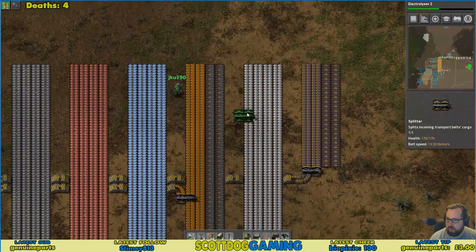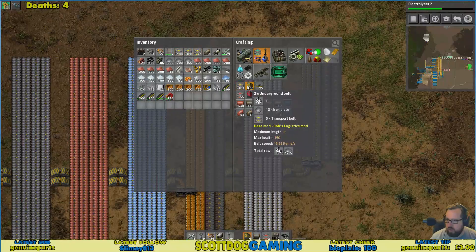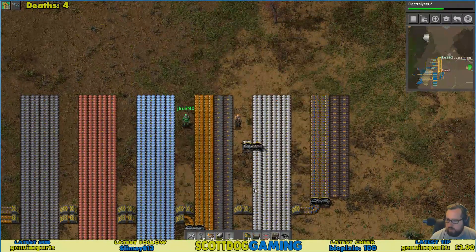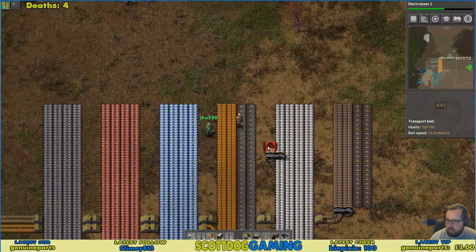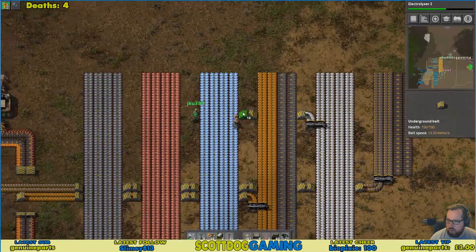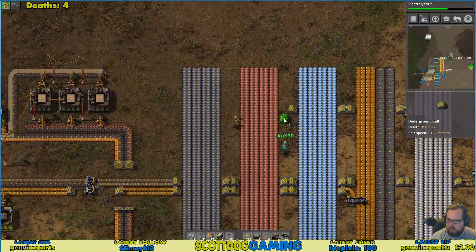So what we need for this is a splitter, which you can make in your inventory. Which one makes that? The yellow splitter is the one with the belts on. I will make a splitter. Sorry, I keep standing on the belts and moving.